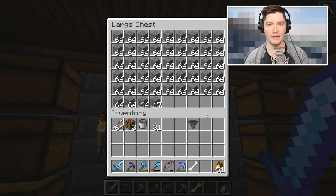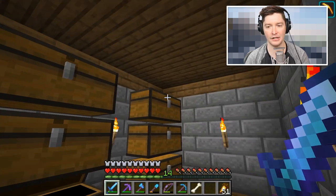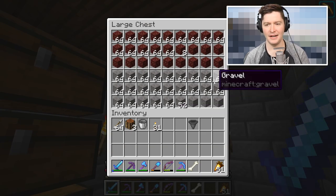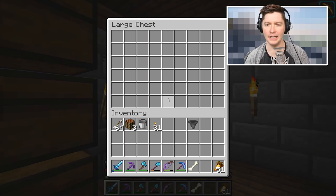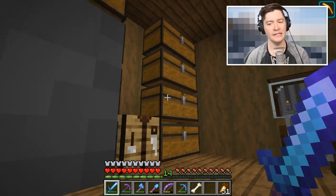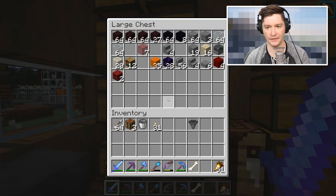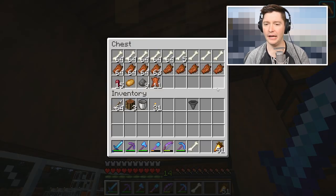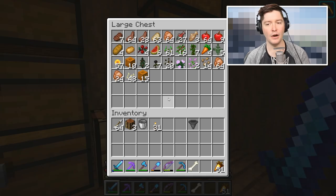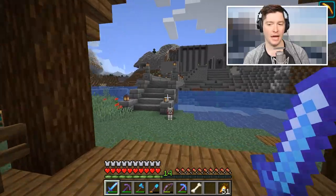Now we have much more organized chests and a whole bunch of chests for blocks that take up a lot of space - andesite, granite, diorite. We don't have a lot of cobble, I actually need some. We have SO much gravel - I did not know we had so much gravel. We also have a ton of flint and a lot of nether things as well. My mob drop chest up here - eventually I want to organize this even more, basically a whole organization room with chests for everything.